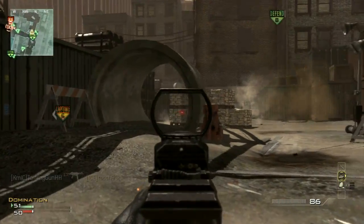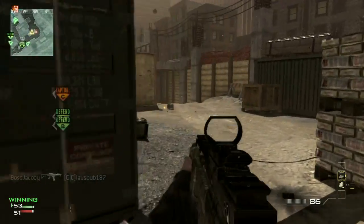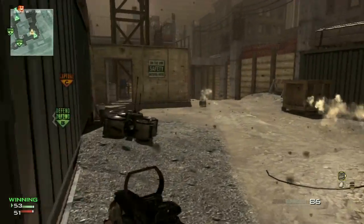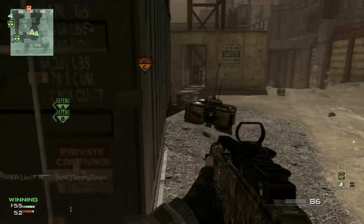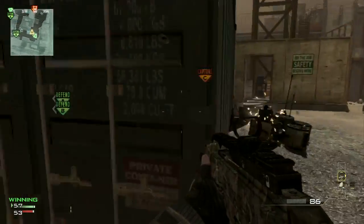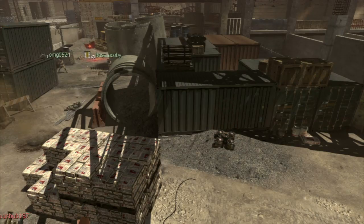What's going on guys, Boss Jacoby here. This is a MW3 video — it's unlisted on my fourth account. This is a gameplay where I highlight the IMS killstreak. It's brand new to Call of Duty. You'll see that it's basically four mines in a square, and when you walk near it, it triggers — it shoots up a little projectile straight up in the air, and that projectile shoots a missile down on you.